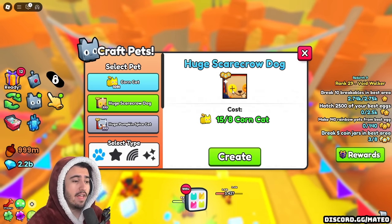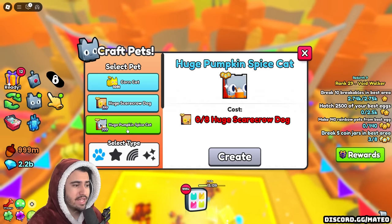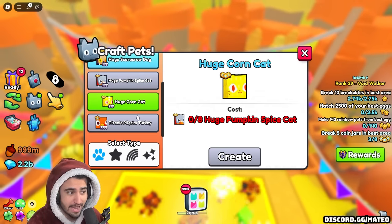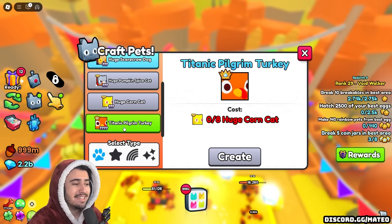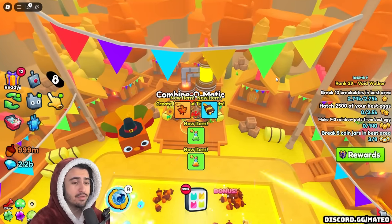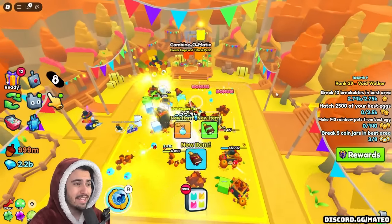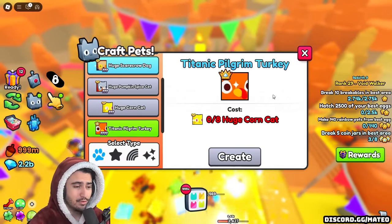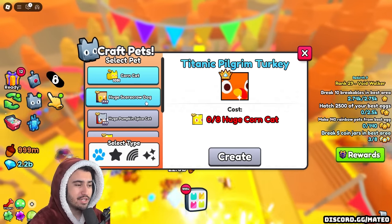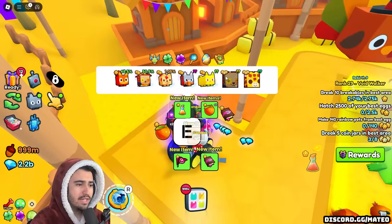Essentially you just go down the line, because once you make a few of these huge scarecrow dogs, you can turn those huge scarecrow dogs into a huge pumpkin spice cat. And then with those pumpkin spice cats, you can combine them to make a huge corn cat. And then finally, you can use that to make a titanic pilgrim turkey. So this is an absolutely free-to-play titanic — it is absolutely insane. The fact that there's 120,000 of these first huges already in eight hours is absolutely crazy. This huge is set to be the most common huge in the game so far, especially if we keep going at that same rate. And you can also get the huge scarecrow dog just from opening the egg as well.